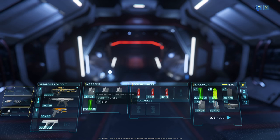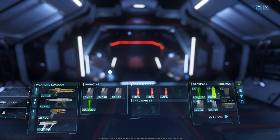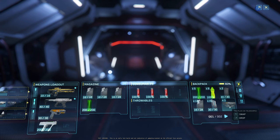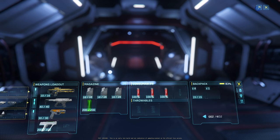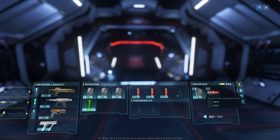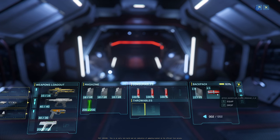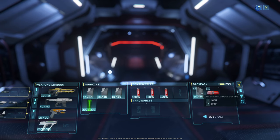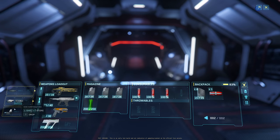It's really intuitive. Right here you have your backpack, which allows you to go through your backpack very easily through here instead of going through the main inventory screen. And if you hover over certain items, it highlights where you can actually attach them to your character.